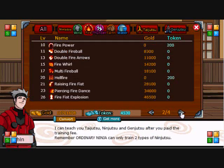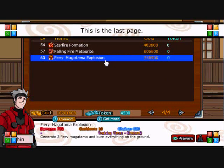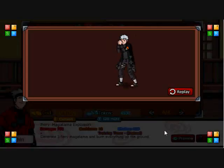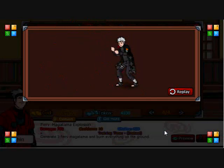Fire — as you can see I don't have any fire jutsu. Fiery Magatama Explosion — that sounds kinda cool. Generate 3 Fiery Magatama and burn everything on the ground. 732 damage, a 10 turn cooldown, and 620 chakra. Not bad — you make 3 fireballs that spin around and hit the enemy, if anyone couldn't see it very well.